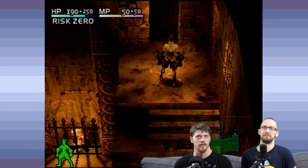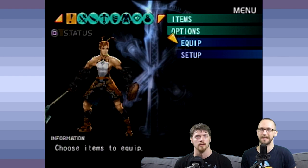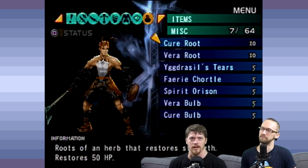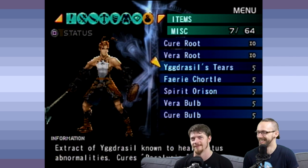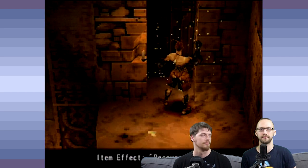There's a trap there. Thanks, tutorial. Was there any way you could have detected that? If I had magic, which I don't yet. There's magic? So I'm going to use this cure root, because the game taught me what a cure root is.